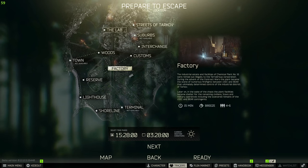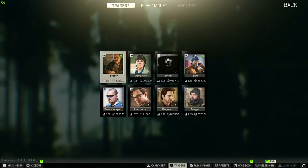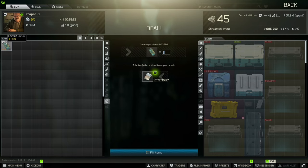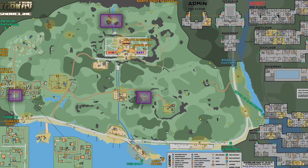For this task you are going to need to get yourself three MS2000 markers. The way you do this is you head over to the flea market, click on the little search icon on the right hand side, and just over here are the MS2000 markers — you are going to need to buy three of them.